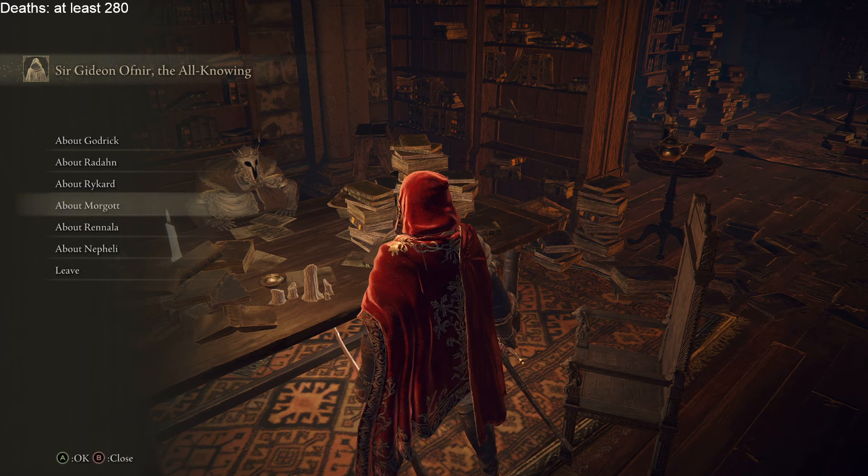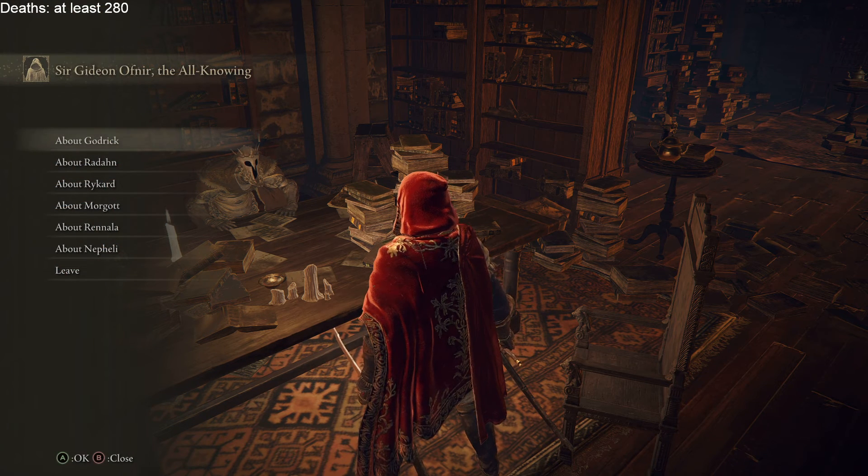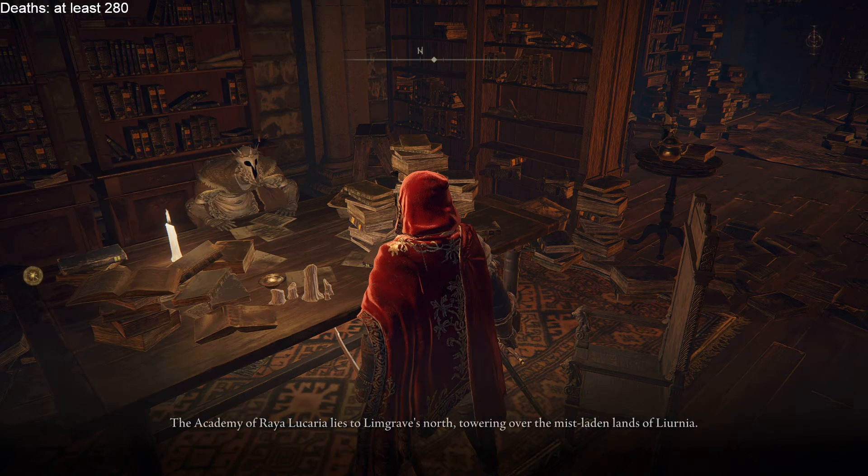Where's Morgoth? The capital — I got transported there for a quick jaunt. Morgoth the Grace Given is Lord of Laendell, the capital city, at the foot of the Erd Tree in the east of the Altus Plateau. But the Two Fingers forbid us from venturing there until we've acquired enough Great Runes to repair the Elden Ring. So that's the final boss — the Academy of Rhea Lucaria lies to Limgrave's north.